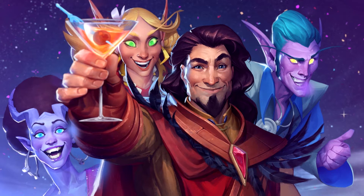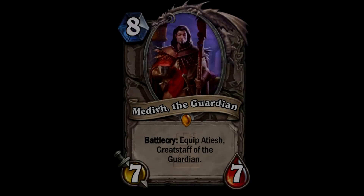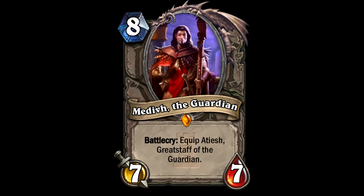So we're going to start off with the legendaries. First up we have Medivh the Guardian. Karazhan is Medivh's tower essentially, so it's fitting that he has made it in. He is an 8-cost 7/7, and his battlecry equips Atiesh, Greatstaff of the Guardian.